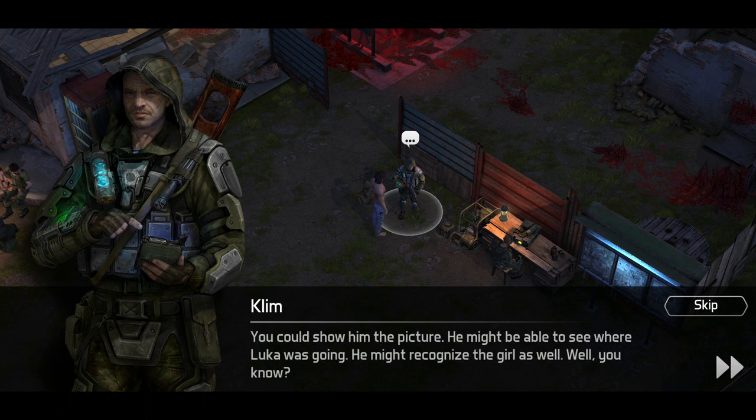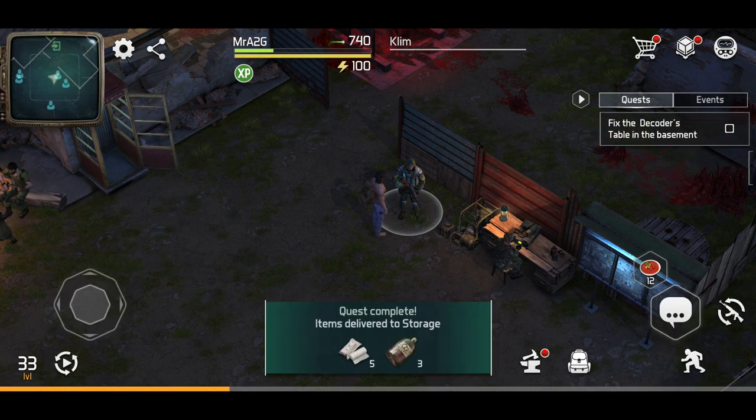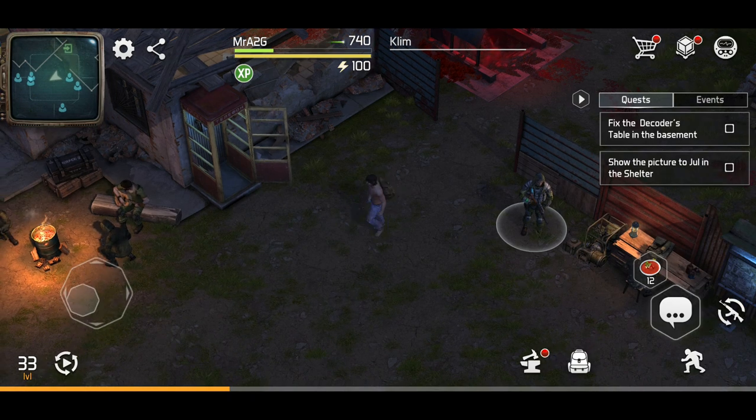It looks like we're going to go back to base anyway. Show the picture, let's go down there. So while you're popping over to the shelter, I'm going to go down there myself to see what's more in the warehouse. We've completed the quest by the looks of things, so we're going to have to go back home. We'll show Jewel — that little kid.